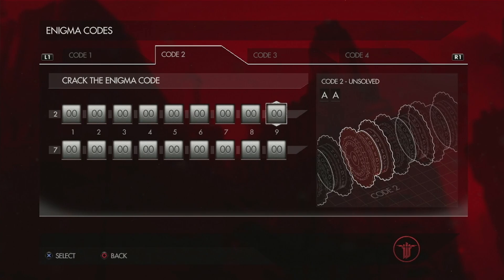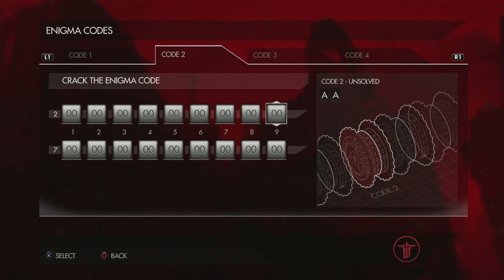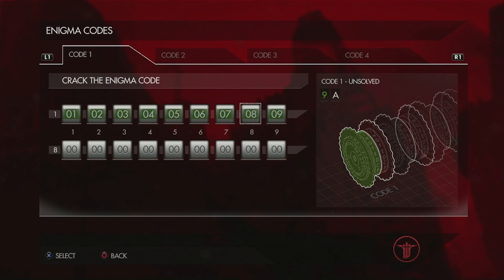So you just switch at the top from 1 and 2. But here at Code 1, the name on the bottom row will be 9 again, and then we're going to count backwards from here: 1, 2, 3, and so on.